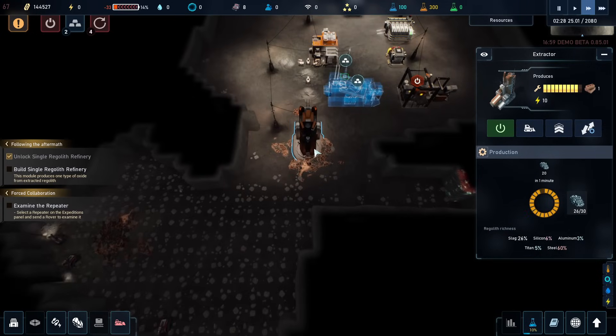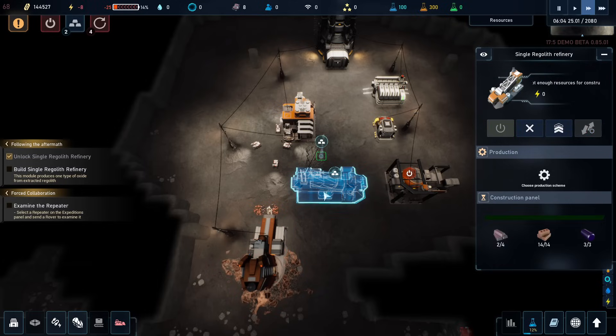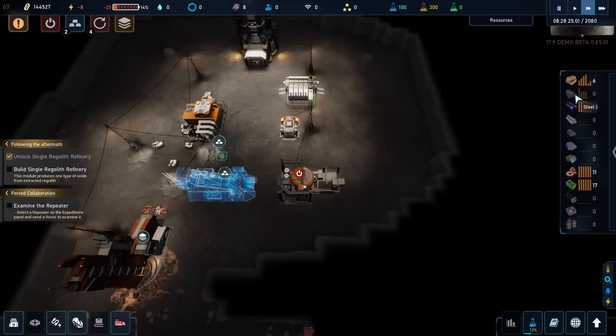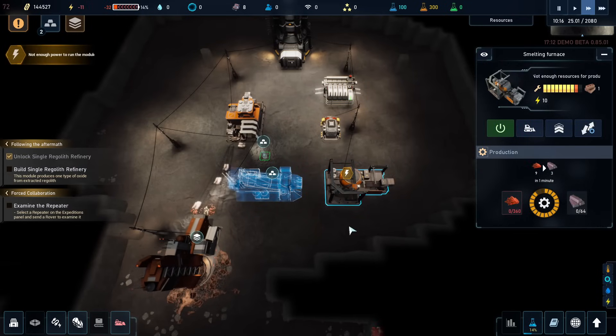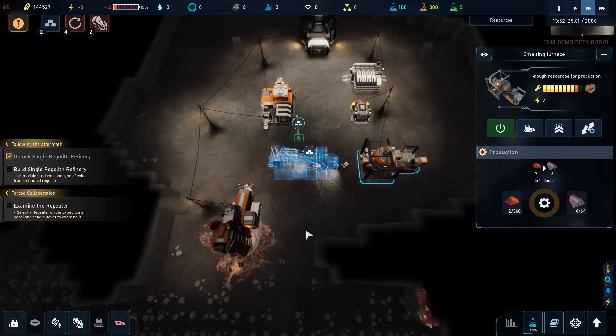Production storages are full. Yeah, this one is producing a lot of regolith, but it can't get rid of it because it can't get into this one. So we need someone to get in here. And is that because we're running out of iron? We're running out of iron. So let's activate this one and hopefully this can get a little bit more iron in here. And it cannot.